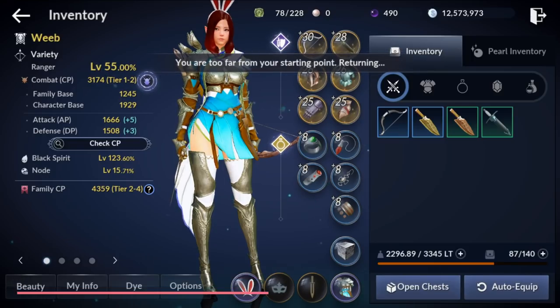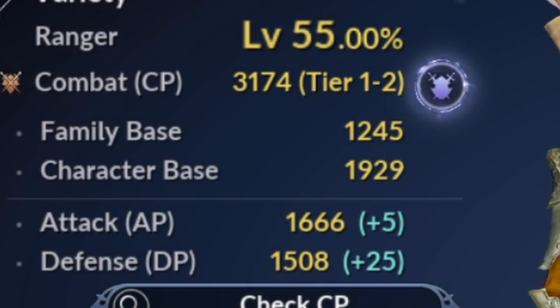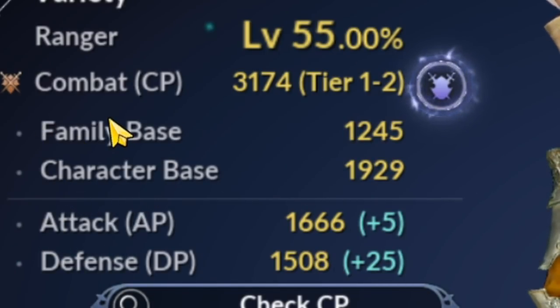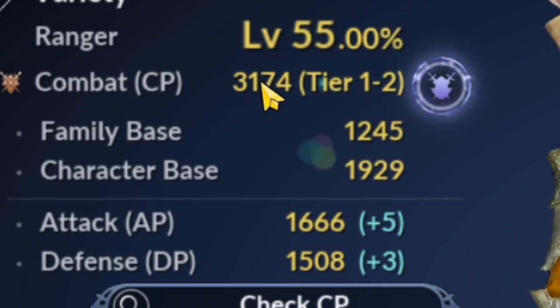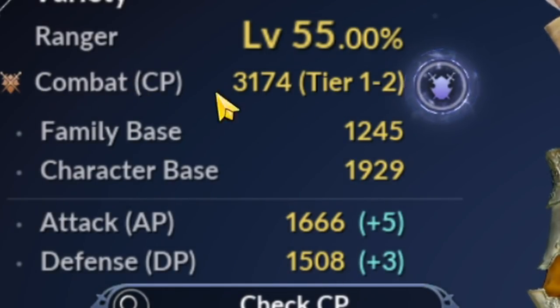Let's talk about stats. Your attack power — the power of your weapons — plus your defensive power, which is the power of your armor, combine to make your character base, which is your character strength. Your family base is the power of your black spirit and anything account-bound like knowledge and amity. Your family base and character base together equal your combat power for the character you're logged in on.